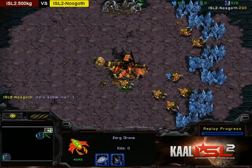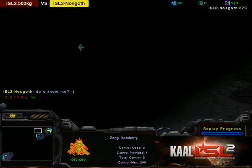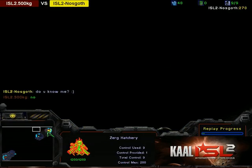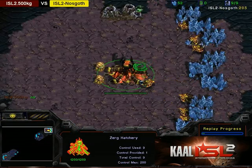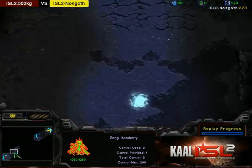PvZ on Bluestorm — whenever I see this matchup on this map, I just think chill vs. combat, proxy 4-gates all the way. Of course, we most likely will not see something silly like that. But it's still a decent map for proxies for both players, because you have this huge area over here by the main that, unless you scout it intentionally checking for proxies, you're pretty much never going to send anything over there.